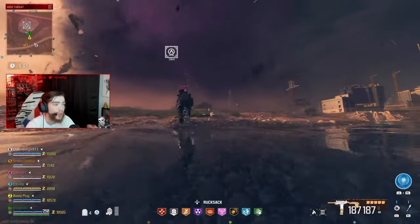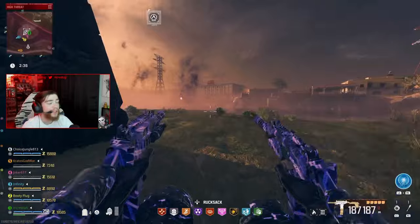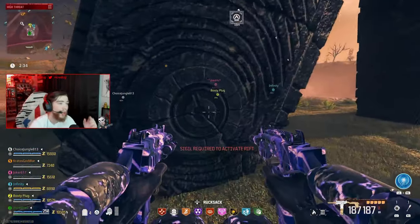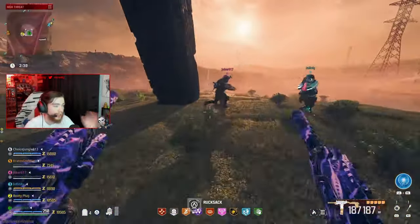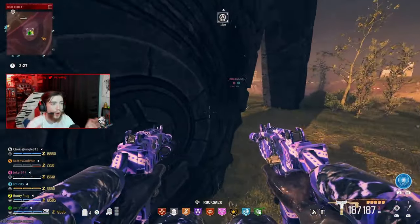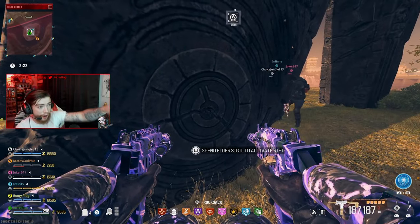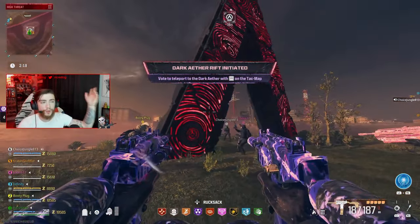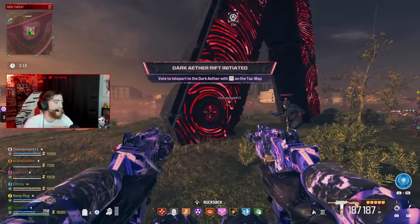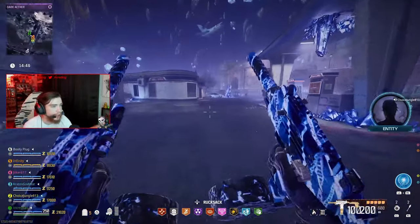Once you do the hidden easter egg, you have access to loot sigils from tier 3 bounties in Urzikstan. Then once you go into the dark ether and do bounties there, you will obtain an elder sigil. You can bring it to the back side of the rift — go to the back, not the front, it's the opposite side. On the back it's red instead of yellow, it looks insane.